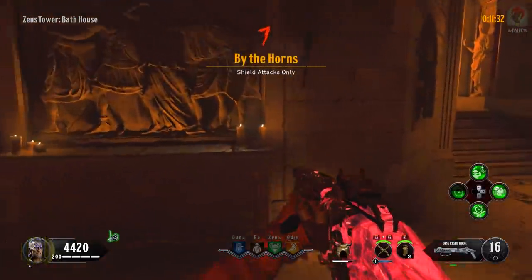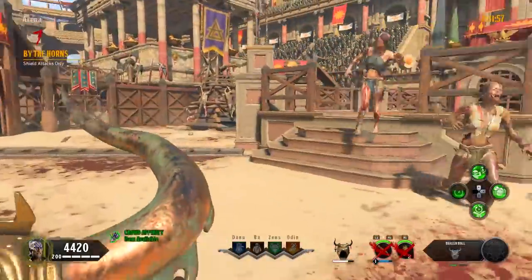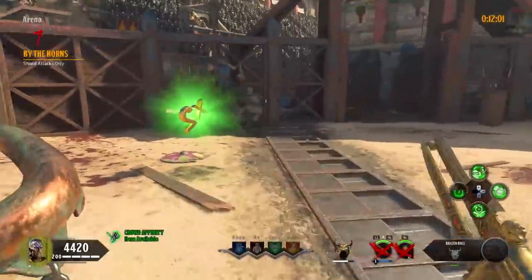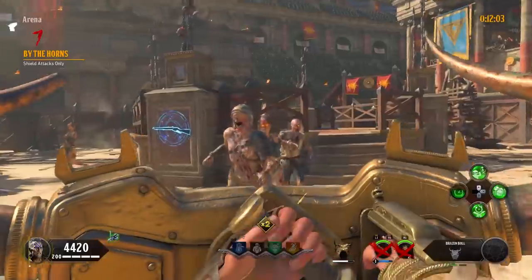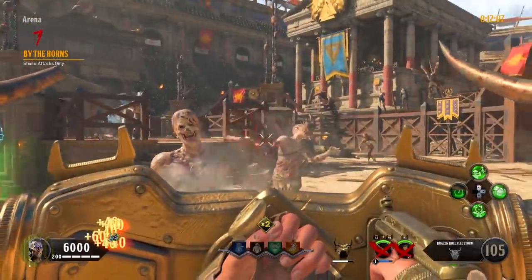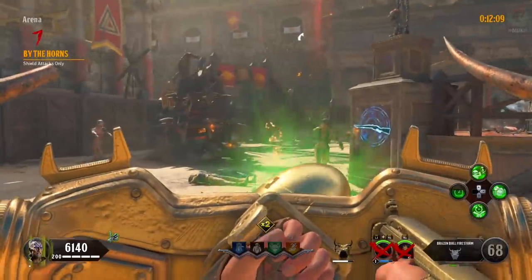Round seven is By the Horns, which is shield attacks only. Have your shield out by pressing the left bumper or L1 and simply swipe at the zombies, or aim in and use the trigger button to use its gun. If at any point your shield breaks or you need some additional gun ammo, just go back to the pit and repurchase the shield.